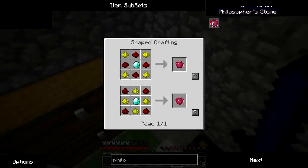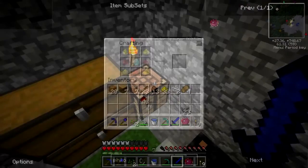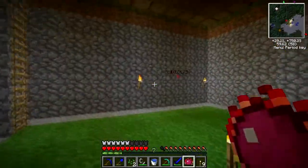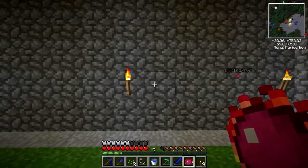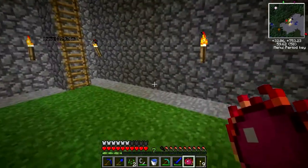Here's the recipe for the Philosopher's Stone. It's quite an expensive one. But you'll never want for diamonds. Here it is. Some cool things it can do — it can convert items between values, like this wall here. It just converts cobblestone to smooth stone or smooth stone to cobblestone.